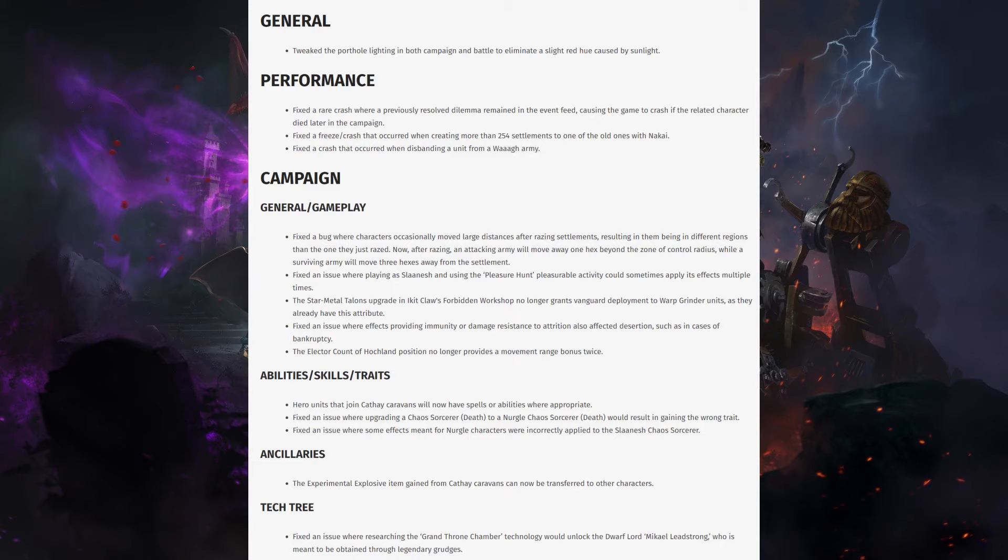Fixed a crash that occurred when creating more than 254 settlements, overwriting one of the old ones with Nakai. So if you just build a massive empire with Nakai — I don't play Nakai that often, but that's a weird one. And fixed a crash that occurred when disbanding a unit from a war army. That was an odd one, but I guess they have to sort that out very quickly, especially with the Greenskin DLC coming up.